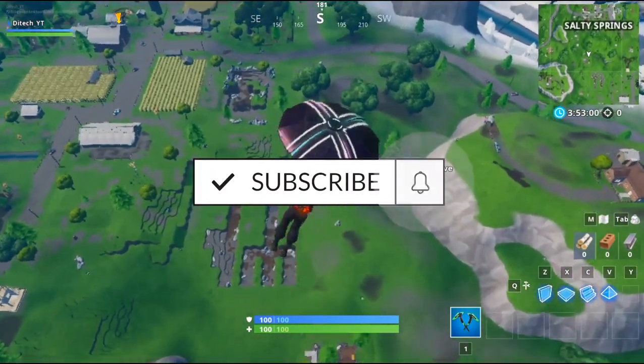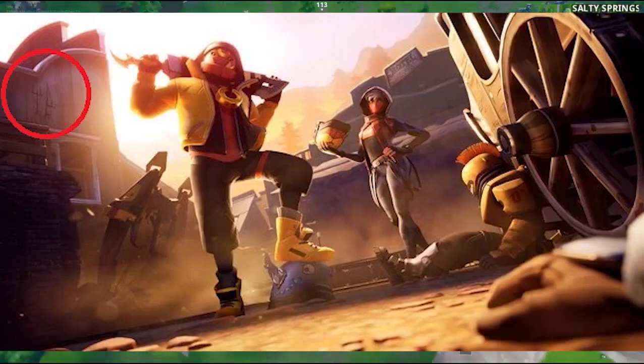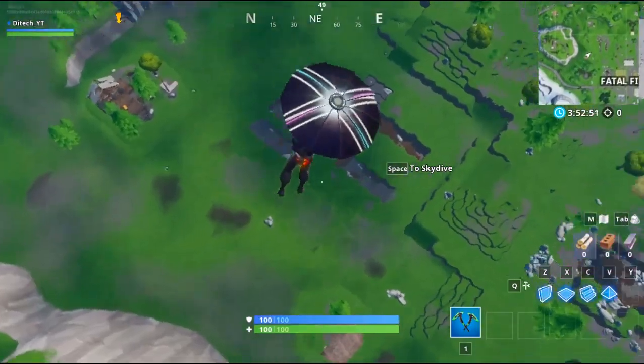All right, so where to find the Week 2 secret battle star. If you look at the loading screen, you can see in the top left corner there's a fork and a knife.